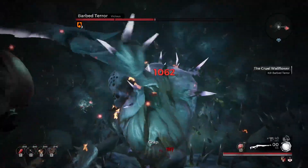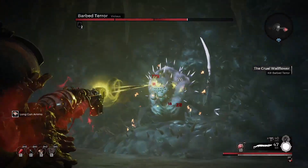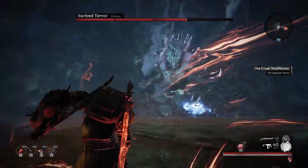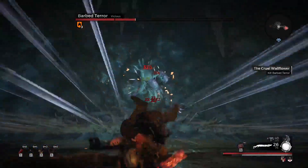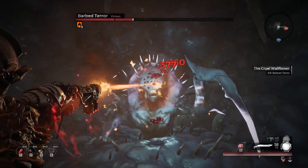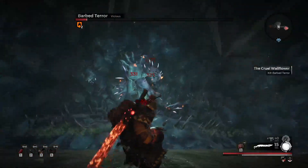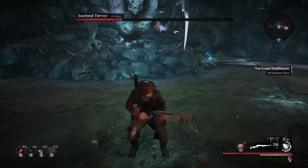If you stand very close to the boss, he can also do a sweep in front of him. This is a bit slower than the horizontal slash, so try not to panic dodge too quickly. Occasionally, Barbed Terror will cue a large wave of spikes from directly in front of him all at once. There's a slight delay, so just wait and roll over it. Spikes will also appear and fire from any wall if you get too close, so don't do that.